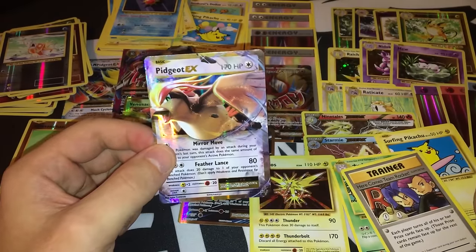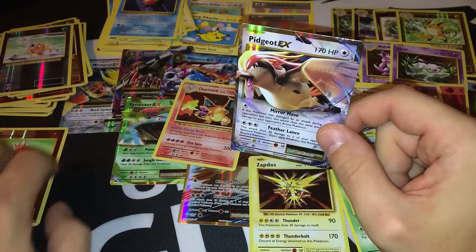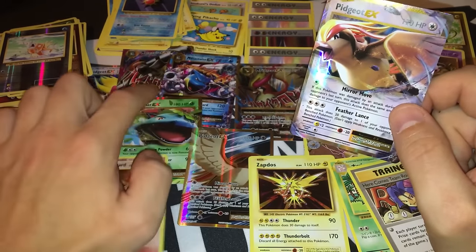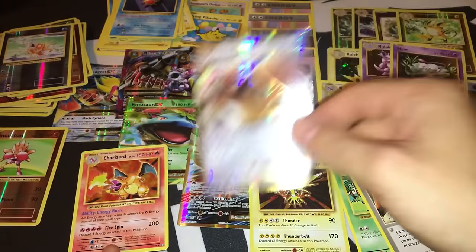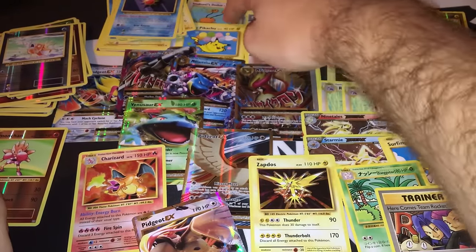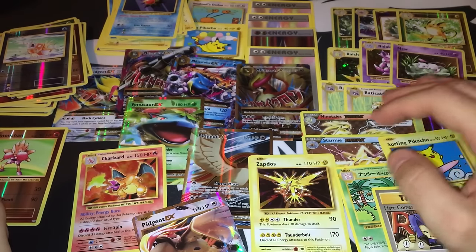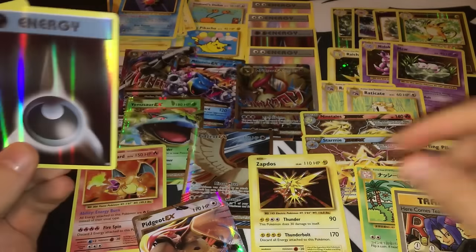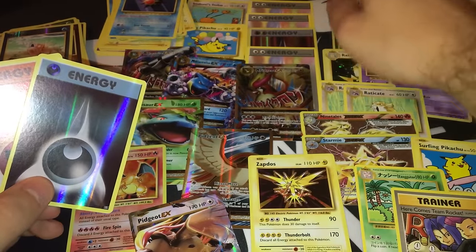Final summary of pulls: a Pidgeot EX, Mega Pidgeot EX, Full Art Pidgeot EX, Full Art Mega Pidgeot EX, Full Art Mega Blastoise EX, regular Mega Blastoise EX, Venusaur EX, Charizard holographic, all five Secret Rares, two Breaks — Ninetales Break and Starmie Break — two Eradicates, foil holographic basic energies, and a playset of Double Colorless Energies, one of which is reverse foil.